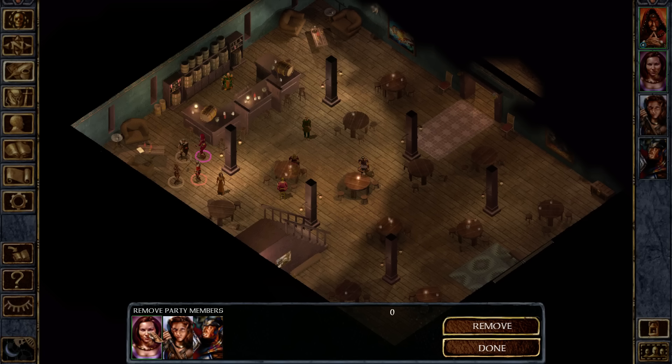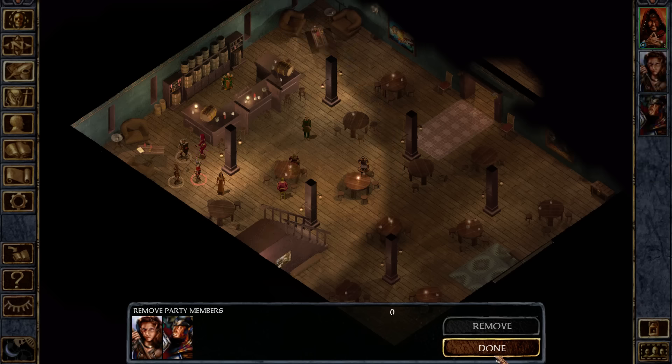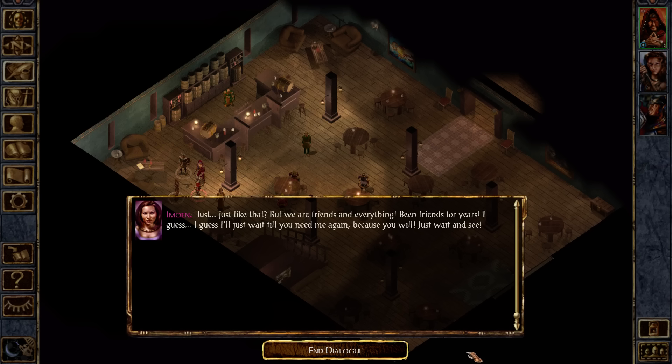So if we select you and remove you from the party, do you stay here? Can we re-recruit you after if I change my mind? She's like, we're friends and everything, we've been friends for years. I'll just wait until you need me again.